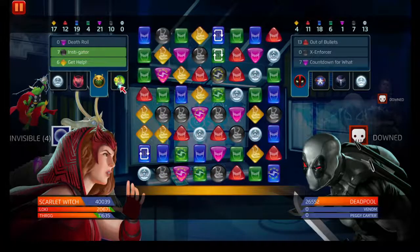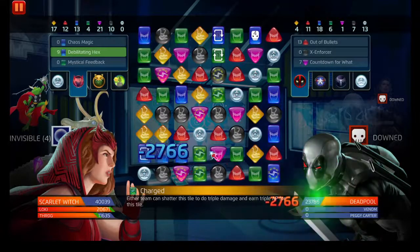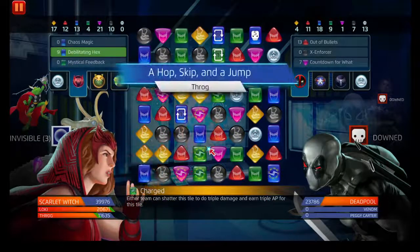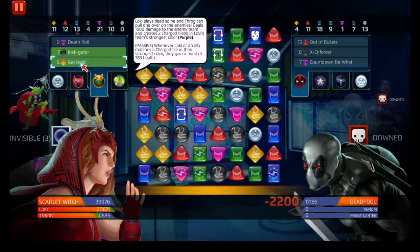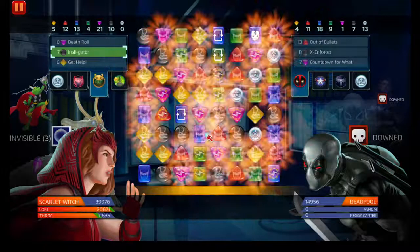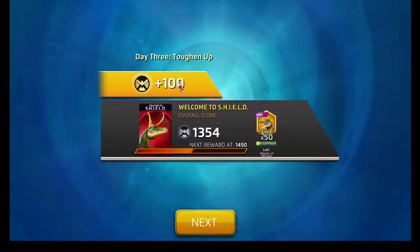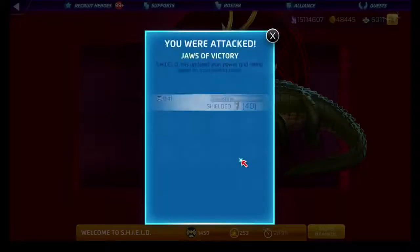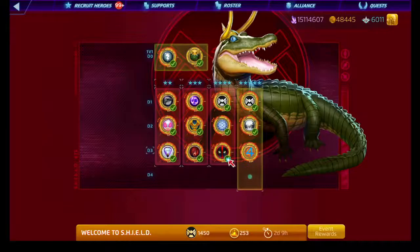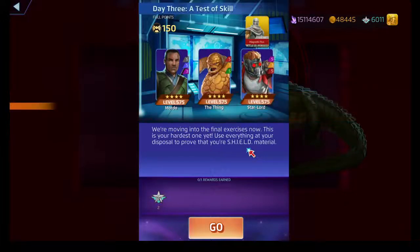Wanda's more or less doing her thing. Let's turn Deadpool off real quick so he can't fire off any of his powers. Get help a couple times, then go with Instigator. I'm getting a probability to send folks airborne. I'm trying to get through this very, very quickly — the first three nodes are pretty easy to get through for the most part.